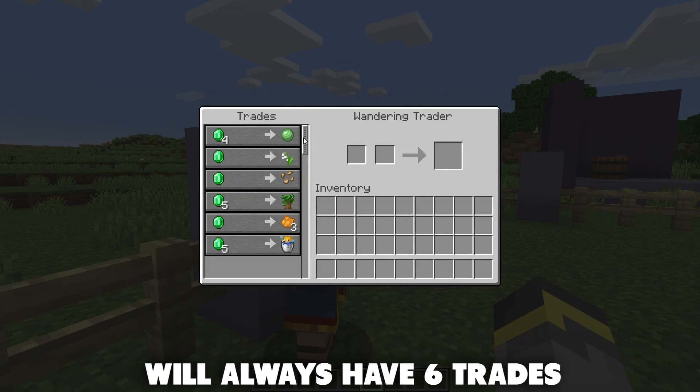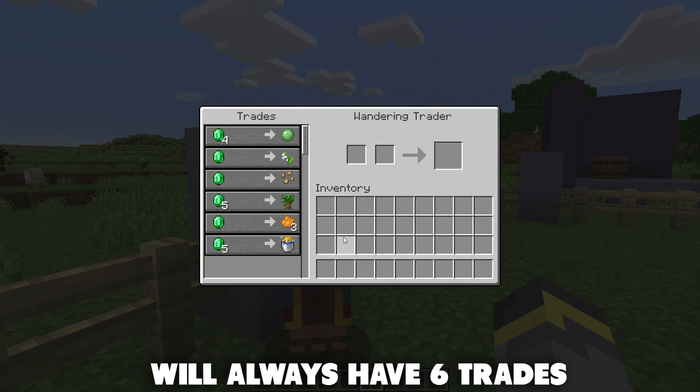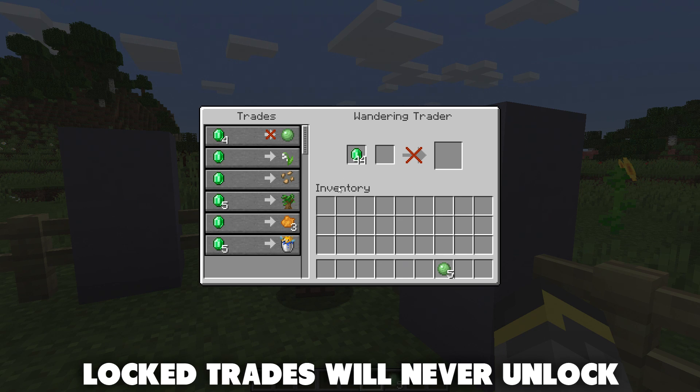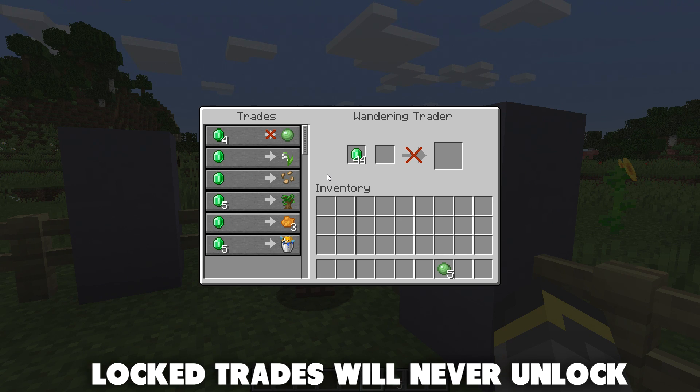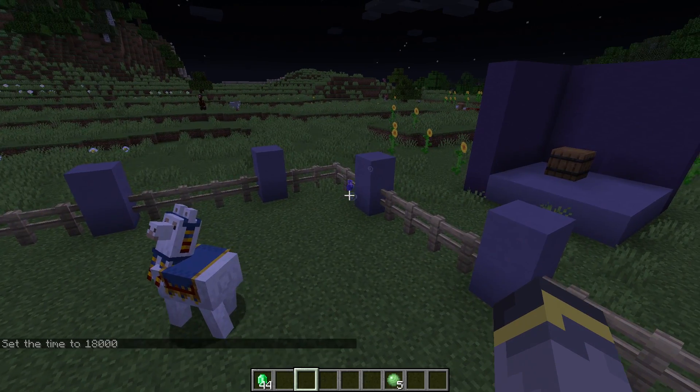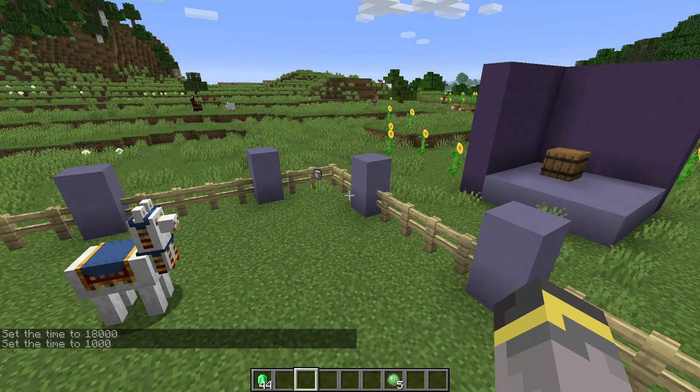Wandering traders will always have six total trades, which we'll go over in this video. Wandering traders only sell things, so that always means spending emeralds — and they are very expensive, so you better have a lot. Once a trade locks, the trade is locked forever. There is no restocking with these guys. You'd think with such luxury prices they could work something out, but once it's gone, it's gone.